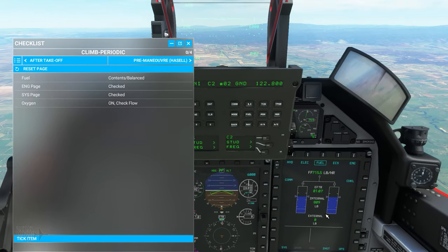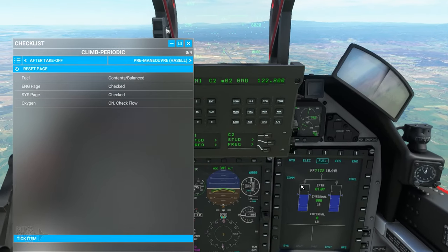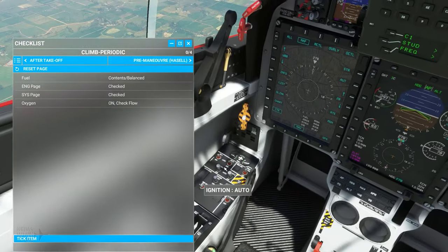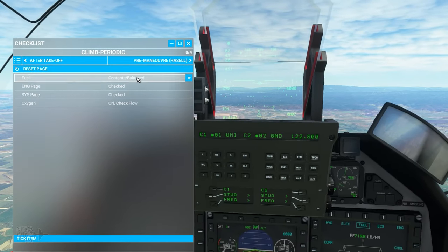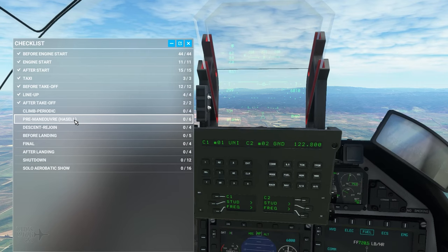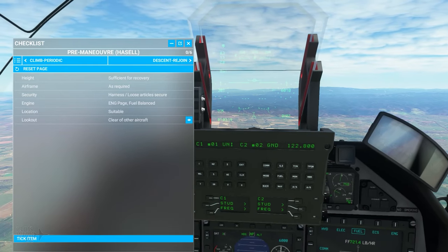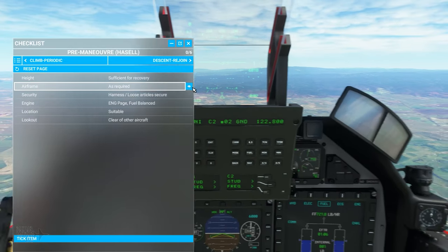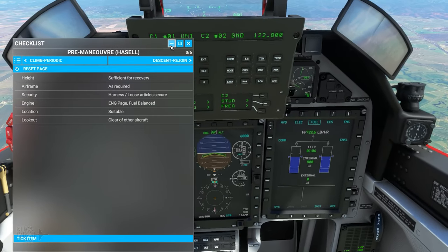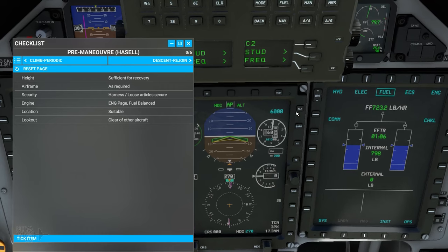The fuel page also allows you to check fuel balancing — the aircraft will attempt to keep fuel balanced but you can override it using manual pump systems if you detect a leak or need to imbalance it. Iris Simulations also include a pre-maneuver or HAZEL check, which makes sure the aircraft is safe before doing aerobatics. We're going to do some aerobatics to show this off, so we'll set altitude up to 8,000 feet for sufficient height for recovery.